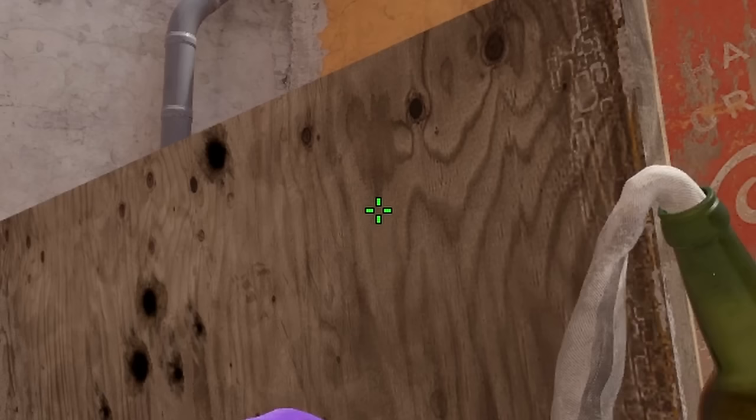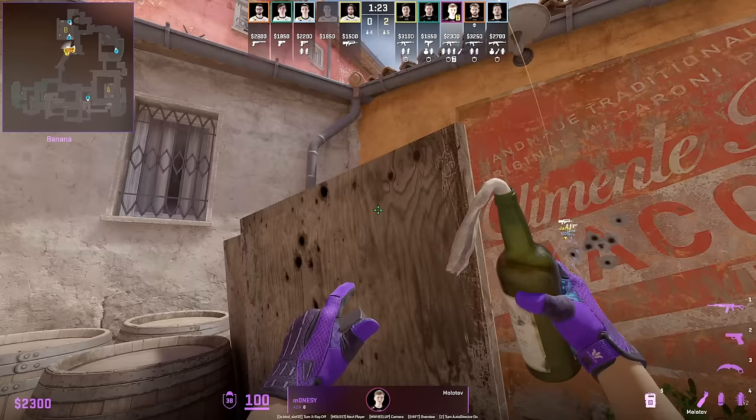Mozzy shows the new triple Molotov lineup. Showing this again because some players at the major were still using the old lineup, where the Molotov does not cover anyone holding behind new box.